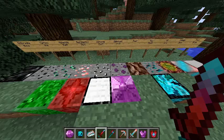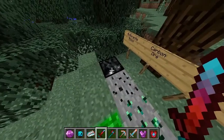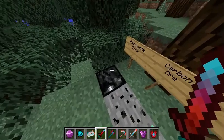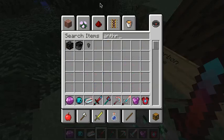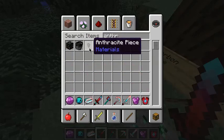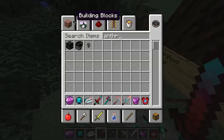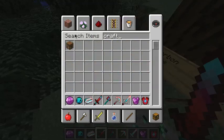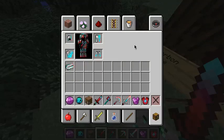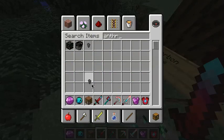First of all, there's this anthracite block, and you basically get it by putting nine of these together — let me show you. Put that in there and it grabs anthracite lumps.